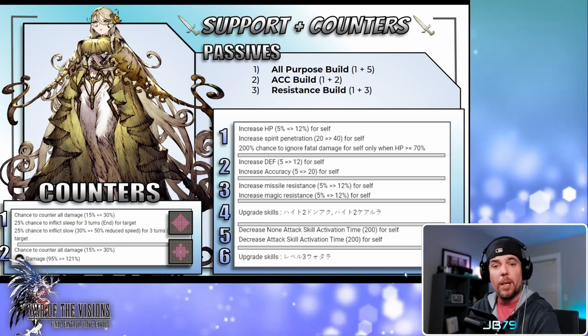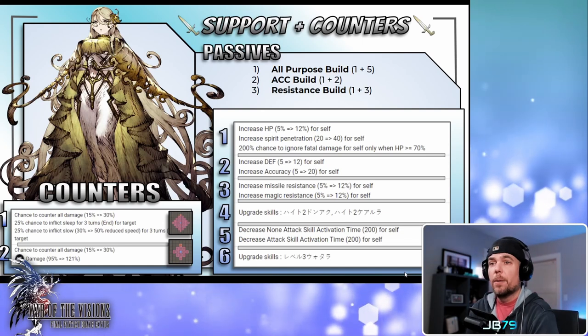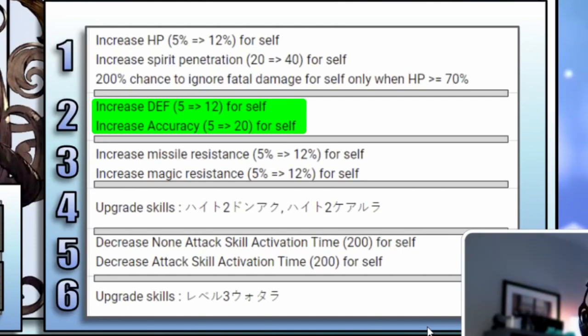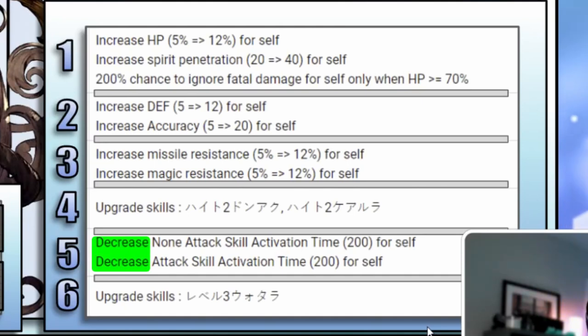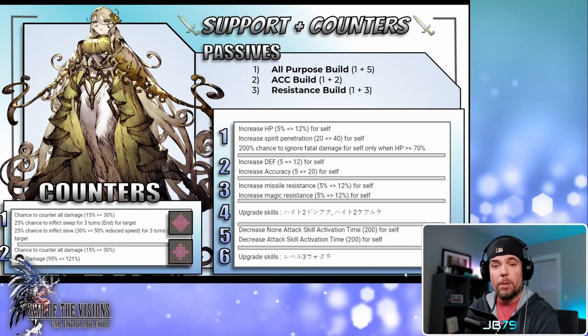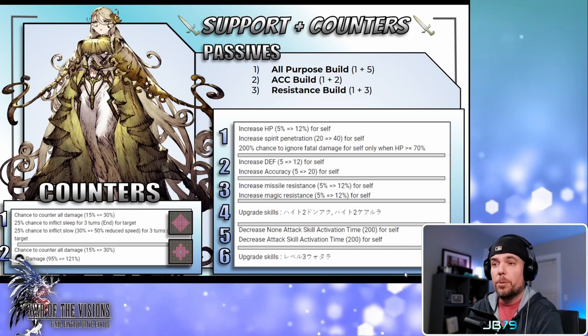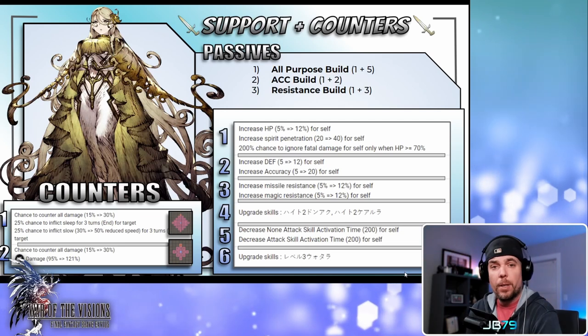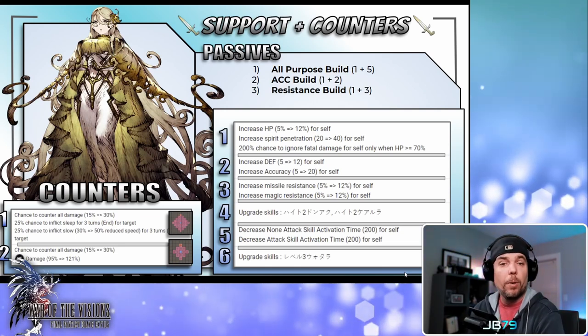Building off that, in accuracy-focused builds you can opt for scholarly intuition as option two. For a more general build I would probably use option five, which is a speed cast equivalent — Amnalis has a number of spells with pretty long casting times. She also has option three for a bulkier, tankier build, giving her additional missile and magic resistance, which could be a situational pick depending on the meta. Options four and six come from her arithmetician sub job, with option six worth considering if you want to take advantage of skills in that sub.